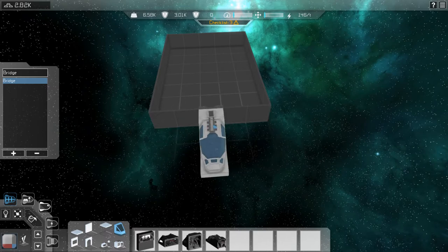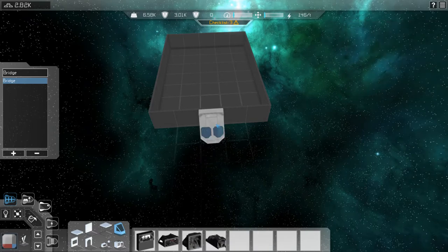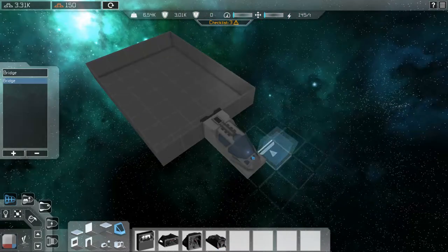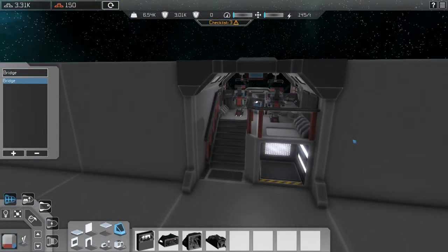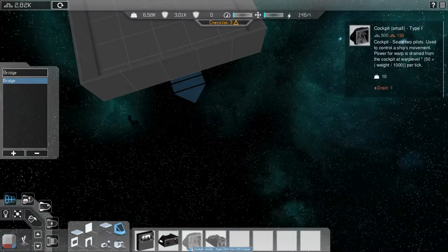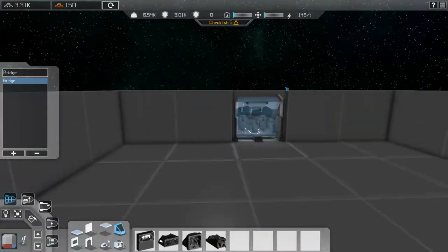Now I'm going to quickly build a simple little ship. As you can tell I've built my ship to be an uneven amount, so I would typically place one of these cockpits — a one-by-one cockpit. You have this small one here, and this one that looks more like a fighter cockpit. If you place it and zoom in a little bit, you can see that's what it looks like — you can walk up the stairs and you've got two pilot seats.